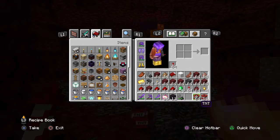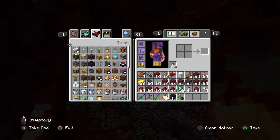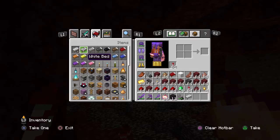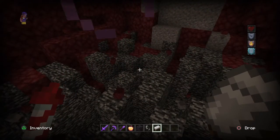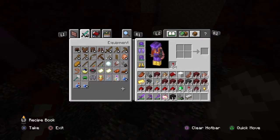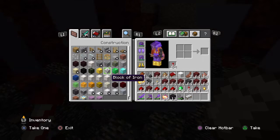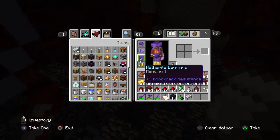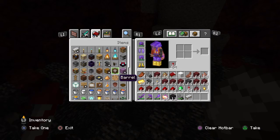Goodbye to the ultimate weapon — I have to go creative to restock. I'll get a chest and fill my inventory with beds. The beds are a lot stronger now which means I can die a lot easier.